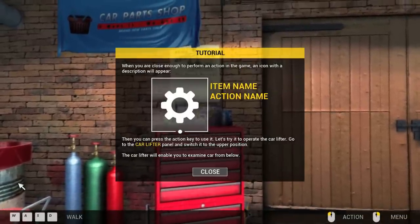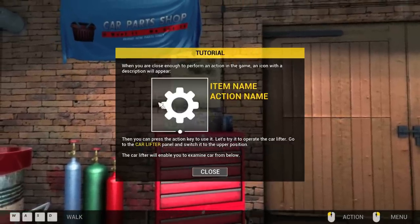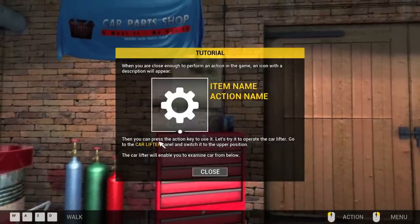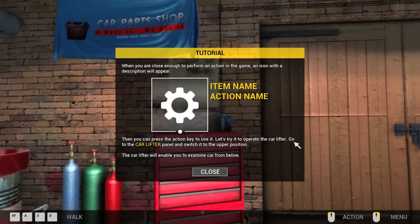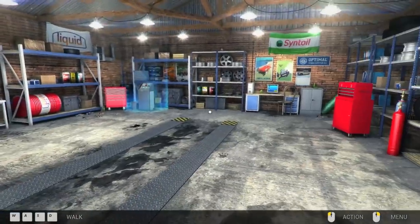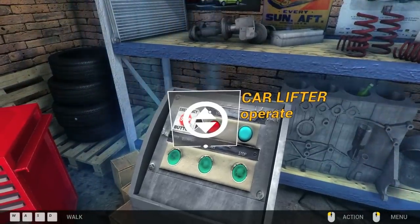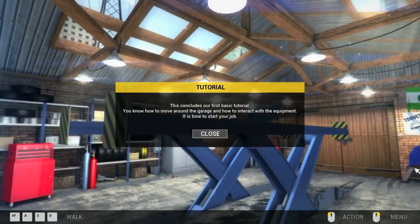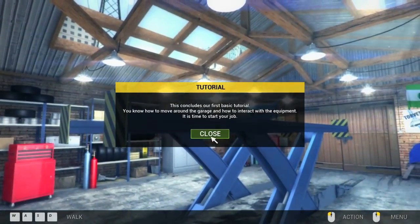When you are close enough to perform an action in-game, an icon with a description will appear — you'll see this little gear — then you can press the action key to use it. Let's try to operate the car lifter. The car lifter is over here — and it lifts the car! Alright, this concludes our first basic tutorial.